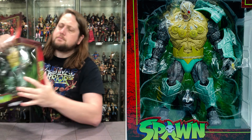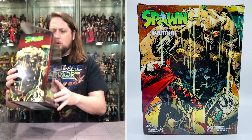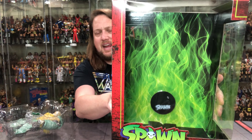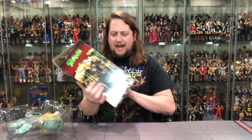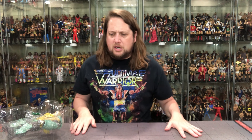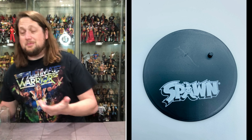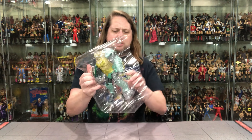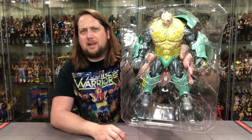So without further ado, let's get them out of the package and see what's going on here. We got 22 points of articulation on this bad boy. There's no card, no explanation. We do have that stand back there — but how cool is that background? That green kind of flame going on looks awesome. I'll dig out this stand later. There he is, Overt Kill in the package in the old plastic prison.